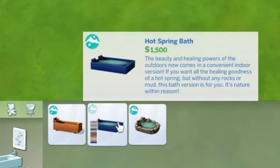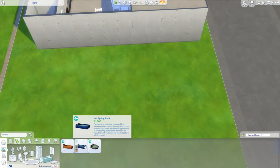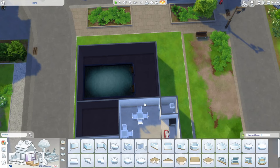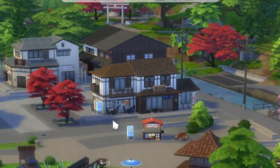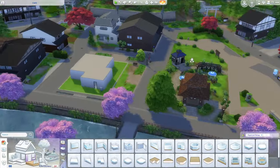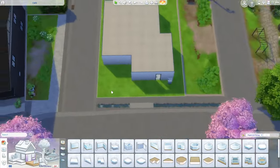Another activity that came with this pack are the hot spring baths. Whether or not this is traditional I don't 100% know, but this would be a very good world-specific activity. By looking at the world, we can also see that outdoor seating is quite a bit of a theme, so I want to add some outdoor seating here as well.